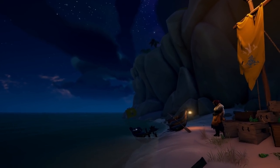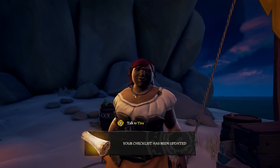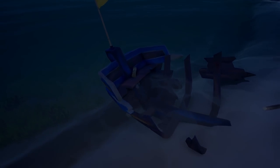The first island you will head to will be Cannon Cove, where you will find Tina on the southernmost part of the island. She will give you a treasure map that will lead you to some buried supplies. Take the supplies back to your ship in perfect condition for an extra deed to be completed on your adventure.